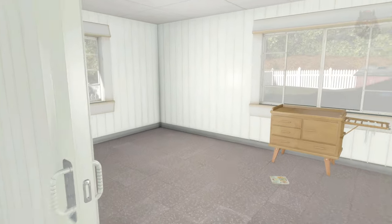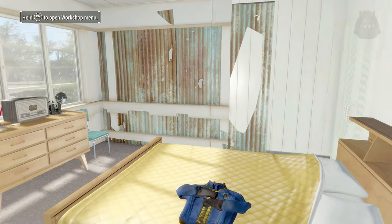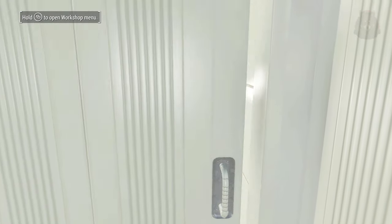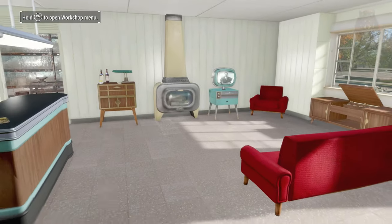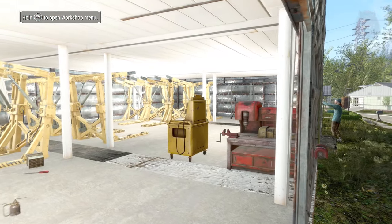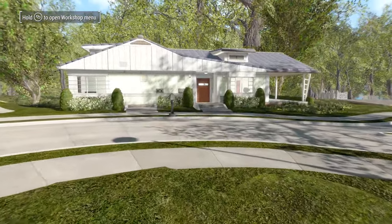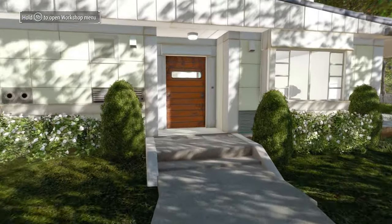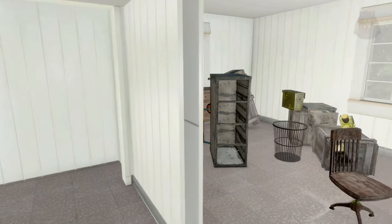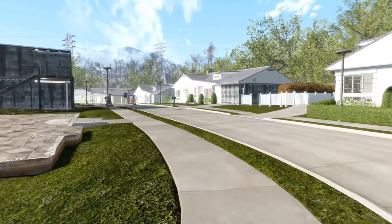Custom Sanctuary Overhaul. This mod overhauls and repairs Sanctuary Hills. I know it's the apocalypse, but having such a mess of a settlement is not really fun. With this mod, broken houses have been removed and replaced with pre-war player houses, enabling the player to enter each house and build within it. Empty lots are left for workshop compatibility, old fencing has been removed and replaced with clean white picket fences, flowers and bushes have been placed around for a homely feel, and the old wooden bridge has been replaced with one that can actually hold the weight of vehicles.